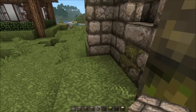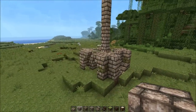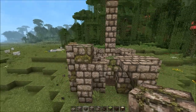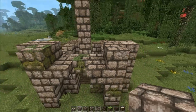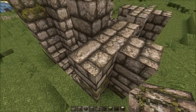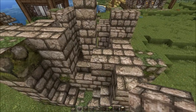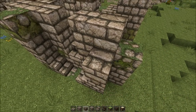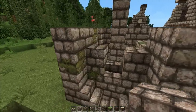Don't worry if it looks a bit rough down here — we're gonna place bushes later on to cover that up. It's still gonna look totally beautiful. I kind of want to use the mossy cobblestones a lot down here at the bottom, because it's close to the grass where moss would grow in real life. As we go up higher in the air there will be a bit less moss, but it will look pretty.